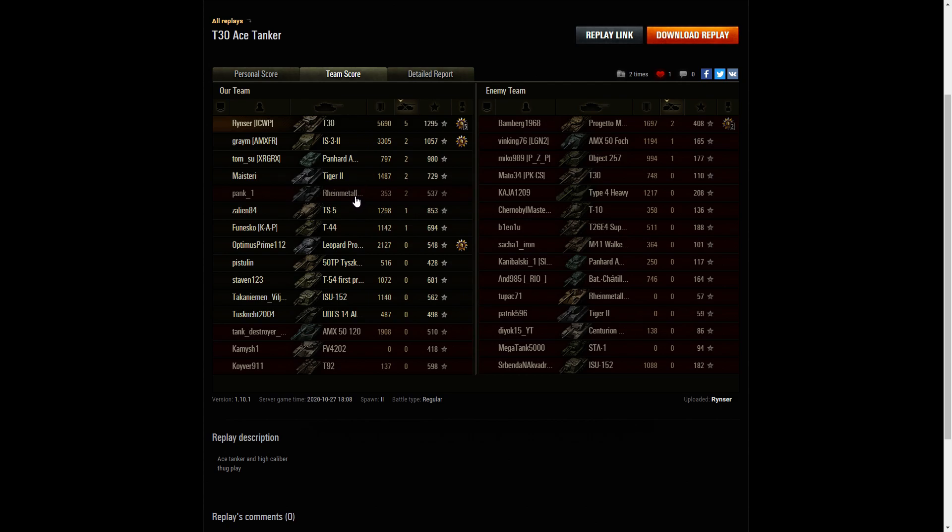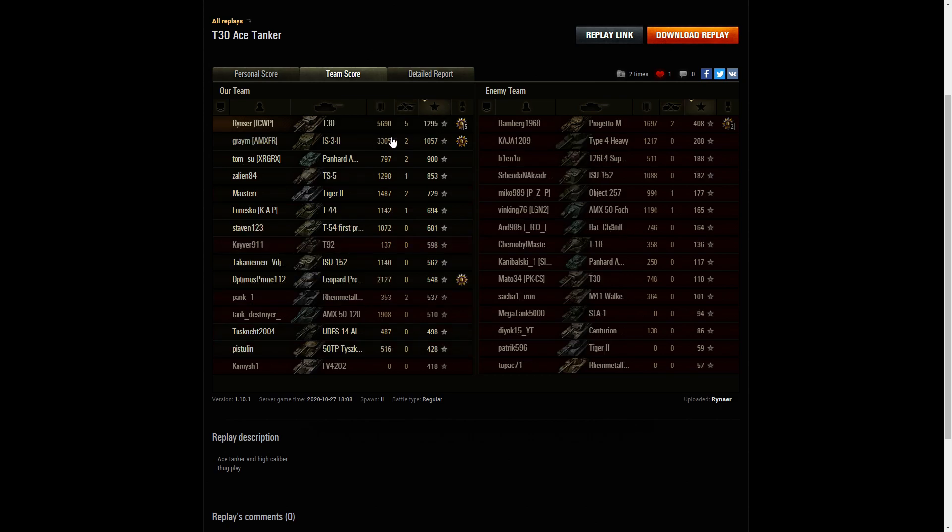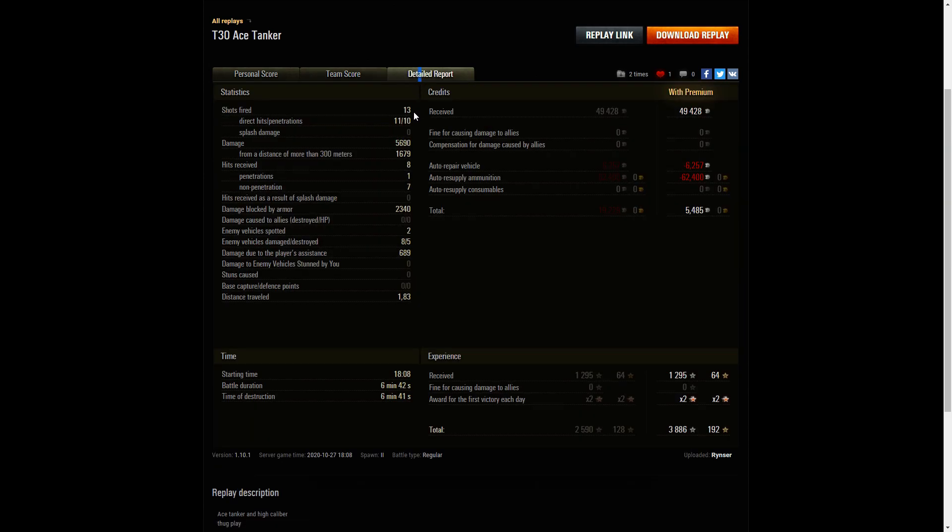Among the kills: the Panhard Link 6x6, the Tiger II, and the Scorpion. Only one member of the enemy team got more than one kill, and that was the Progetto 46. For base XP, he's at the top in all three columns — 1,295 base for Rinza, 1,057 went to the IS-32, and 980 went to the Link 6x6. He fired 13 rounds, got 11 direct hits, 10 penetrations, and 5,690 hit points of damage, of which 1,679 was at more than 300 meters.